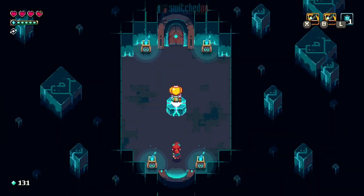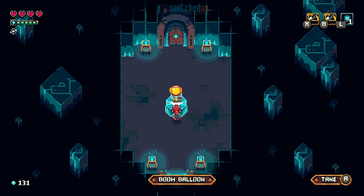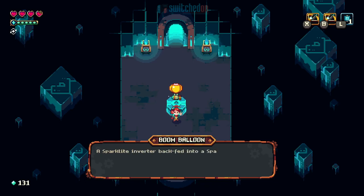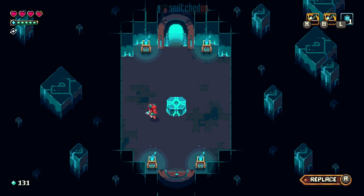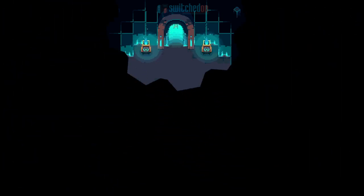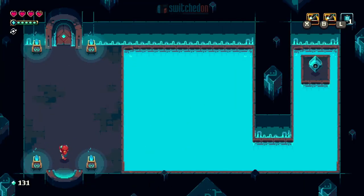In a nod to Zelda, the levels feature dungeons that you can work through with either a large reward at the end or the introduction of a new tool or weapon. Oddly, at the end of a dungeon you give the weapon back and are given a blueprint in its place to take to your blacksmith in the town hub to make. It's an interesting mechanic but it feels a little bit convoluted for what it actually is.